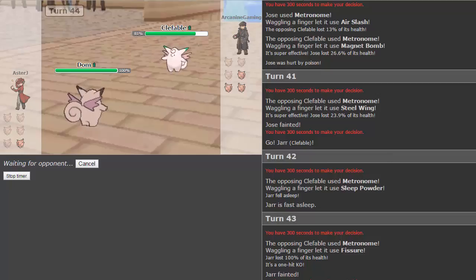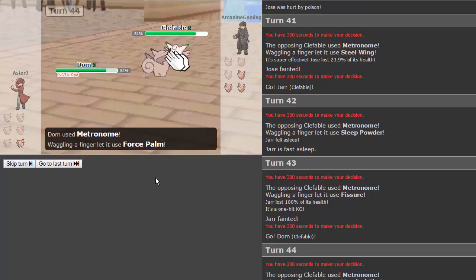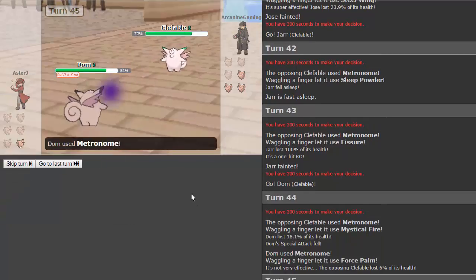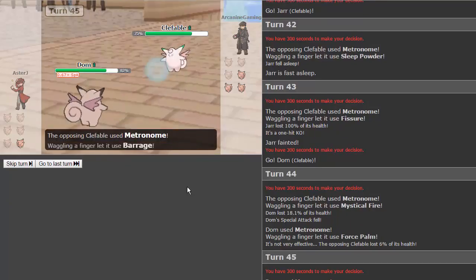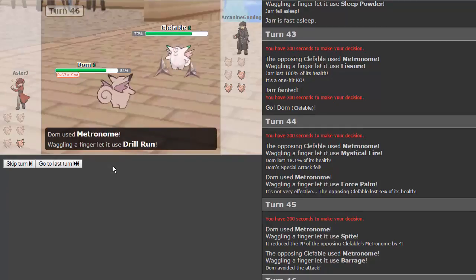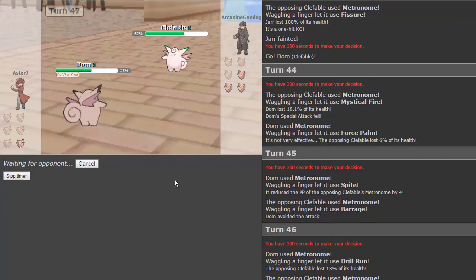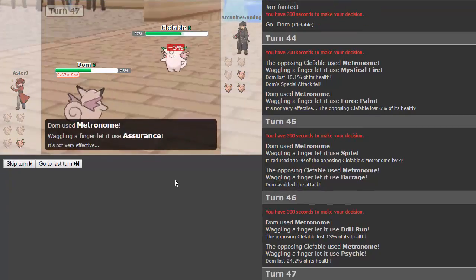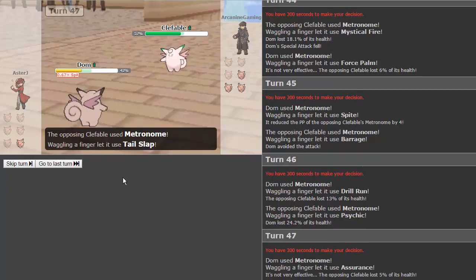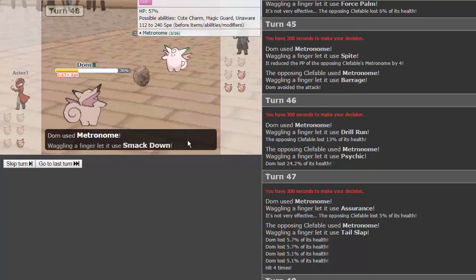My opponent's getting as lucky as I did last game — steel type moves and a connecting fissure. He goes for mystical fire lowering our special attack. We go for force palm but don't get the paralysis. Spite — that lowers metronome's PP by four, and he's only got five left. Drill run — not bad. We take a psychic to the face. We go for assurance — dark type move, doesn't do much. We get tail slapped for four hits.